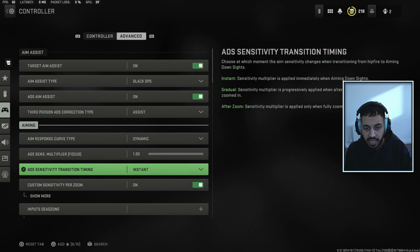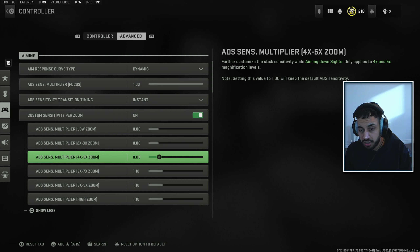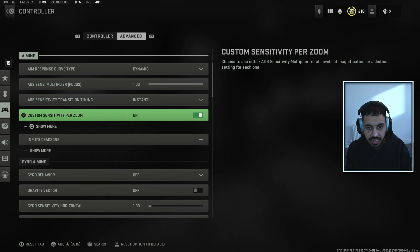ADS multiplier focus, just leave it normal. ADS transition timing, leave that as instant because you want your ADS to be as quick as possible — matching your gun's ADS time. Then you want to fine-tune the zoom levels. For anything below a three or four times zoom, keep it between 0.7 and 0.9 — that slows down the aim a bit for more control. For anything higher, actually increase the sensitivity the other way, because you're typically sniping and being able to swipe across with your analog stick to get that sticky aim is really handy for landing those shots.